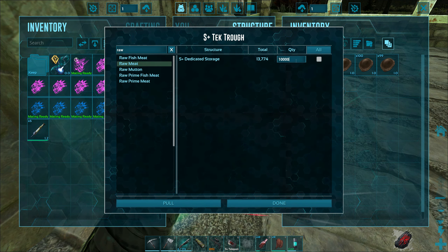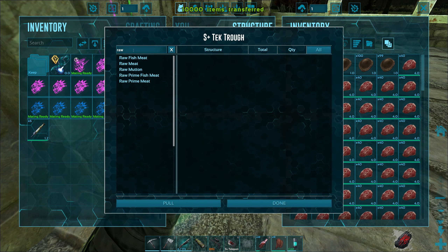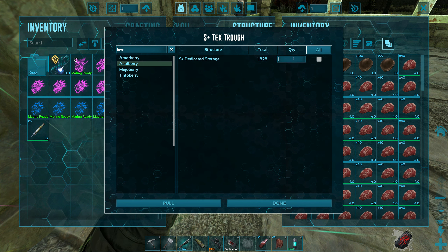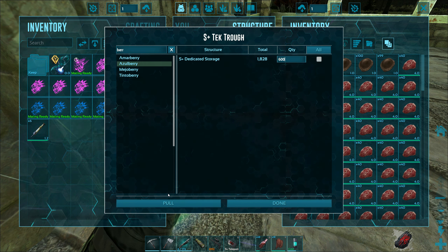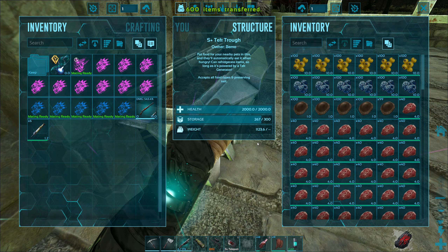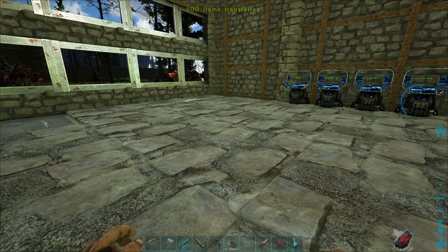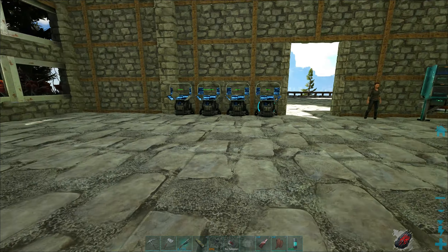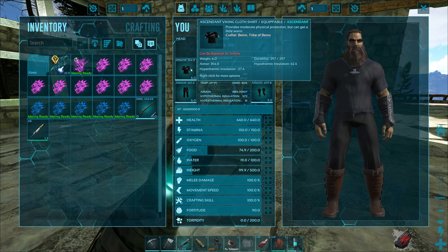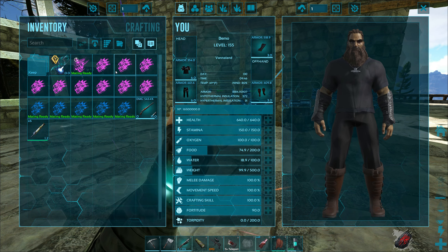We are out of food — holy crap! Let's pull 10,000 raw meat and then some berries as well. That's me getting ready for all these boss fights; I've been using so much food lately. Do 600 of these as well. We should be good for a little bit. I did change my armor out — we're wearing the chitin again because I'm out of organic polymer.